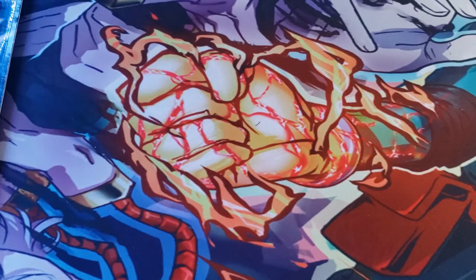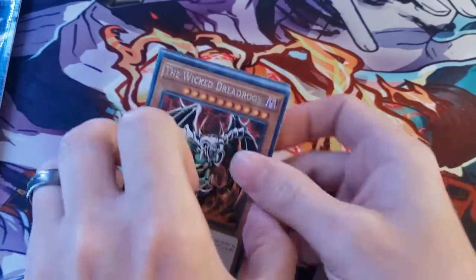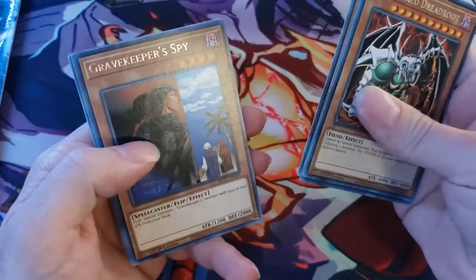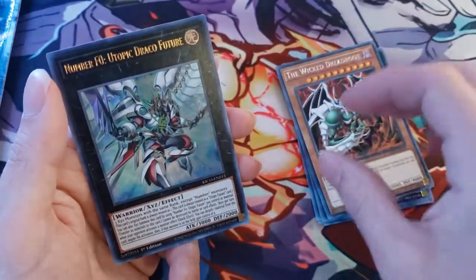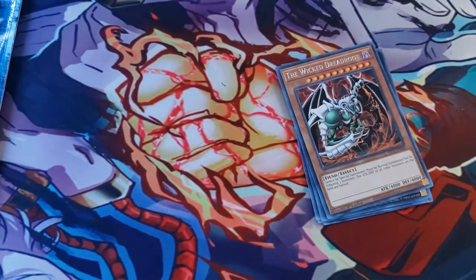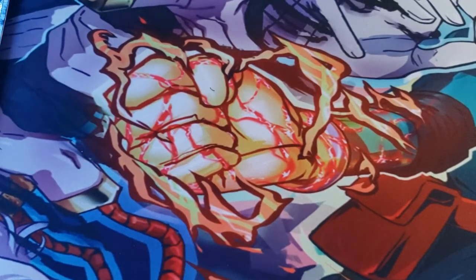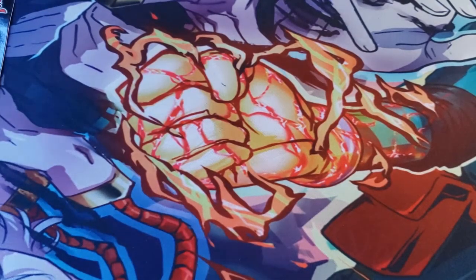Moving on to our next pack of King's Court. Fingers still crossed for that Collector Rare and those Egyptian Gods. We have the Wicked Dread Root, Constellar Stardust, Gravekeeper's Spy, Reinforcement of the Army, Ties of the Brethren, and Number F0: Utopic Draco Future! We got that Utopic Draco Future — really excited about that! It's a great Extra Deck card, great support for Utopics.